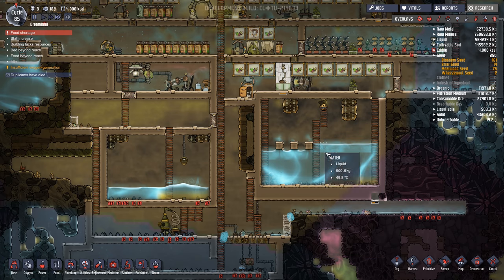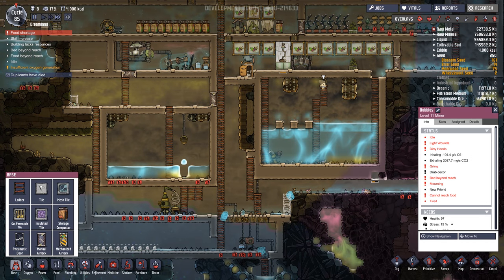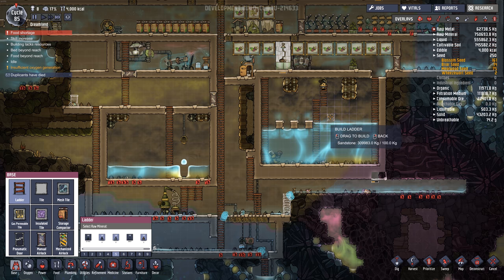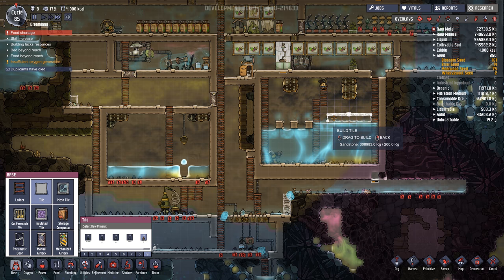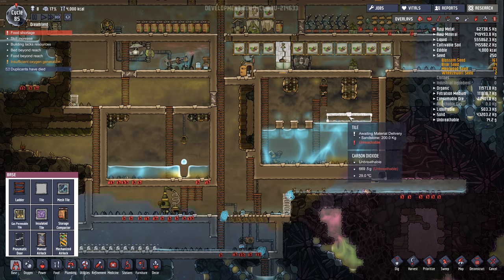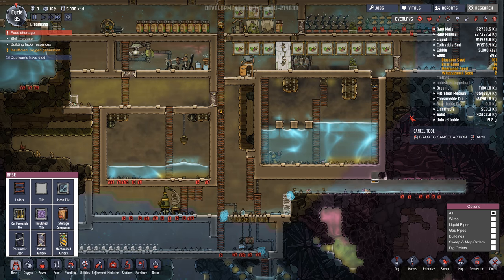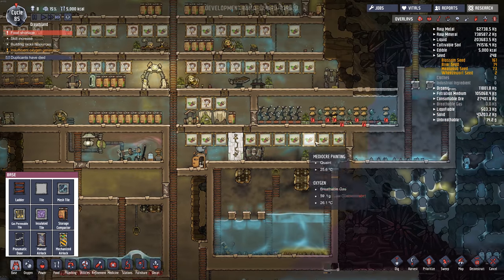Bubbles is stuck — how did Bubbles get stuck there? Sometimes I don't know. Let's build a platform for her so she can escape. What — she couldn't walk out that whole time? That's weird. Maybe she just needed some oxygen.